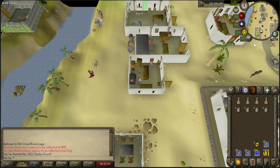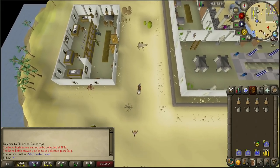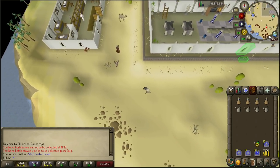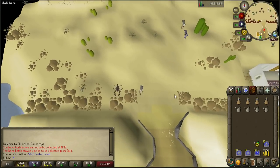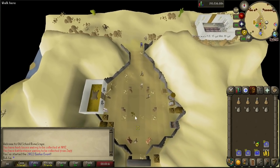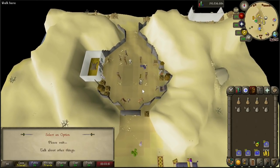After finishing your dialogue with Karim, go ahead and make your way south all the way to the Shanty Pass, and we're going to be talking to Shanty. Once you've made it all the way south, find Shanty and talk to him. Select option 1 to talk about the Easter event.